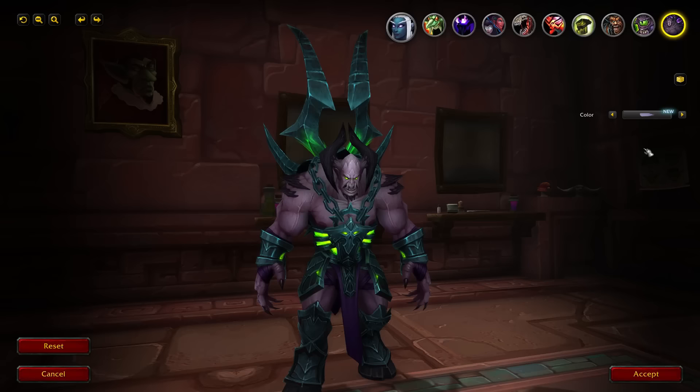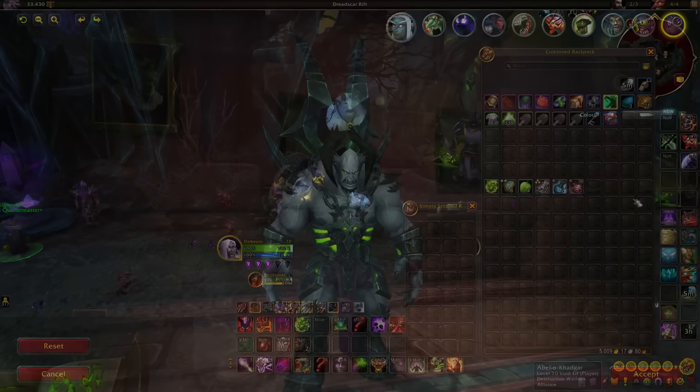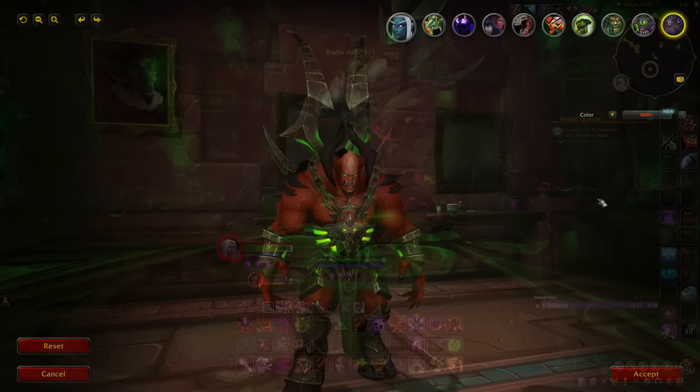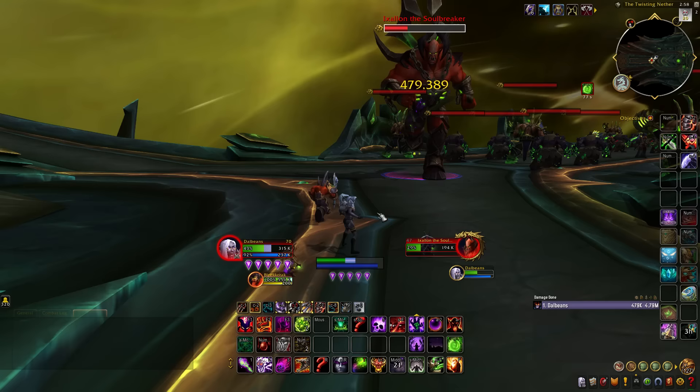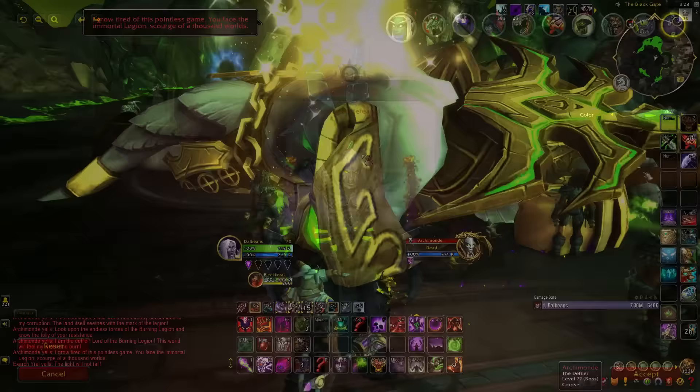Next we have some newly added Tyrant customizations for Demonology Warlocks. The first can be purchased from GG Gigavoid, located in the Warlock Legion Order Hall, for 5,000 gold. The second variant can be unlocked by defeating Rhatir, part of a world quest that appears in the Antoran Wastes — activate Rhatir from his stasis by clicking on him, then defeat him to unlock a new appearance. The third variation is found toward the later part of the Tomb of Sargeras raid, by defeating an elite demon called Ixleth the Soulbreaker just before you face Kil'jaeden. The fourth variation comes after defeating Archimonde, the final boss of the Hellfire Citadel raid from Warlords of Draenor.